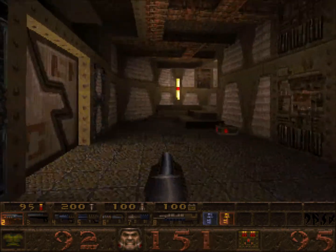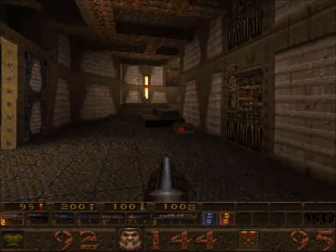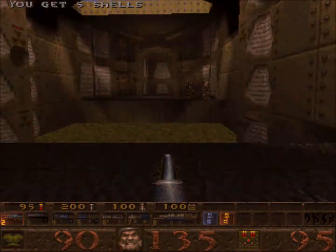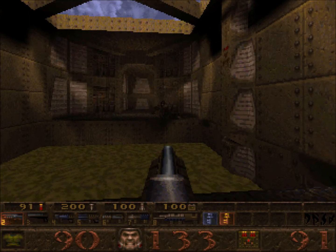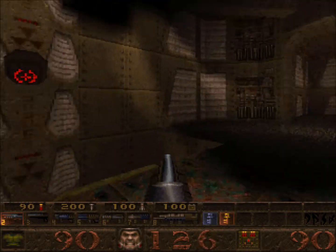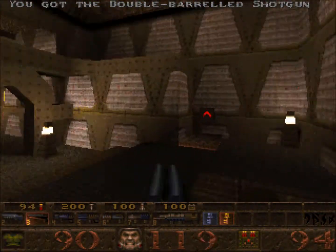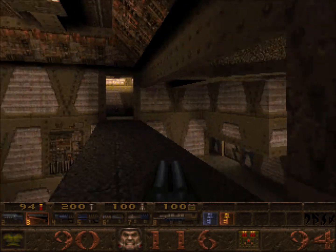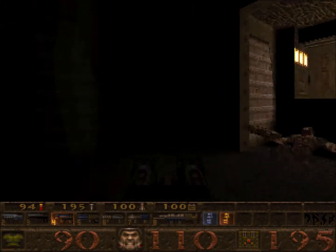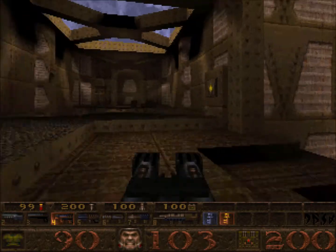Now for the secret door — little things like that where you have to try and find secrets. Also you do get a few traps — who would expect someone in the outdoor area to try to kill you.